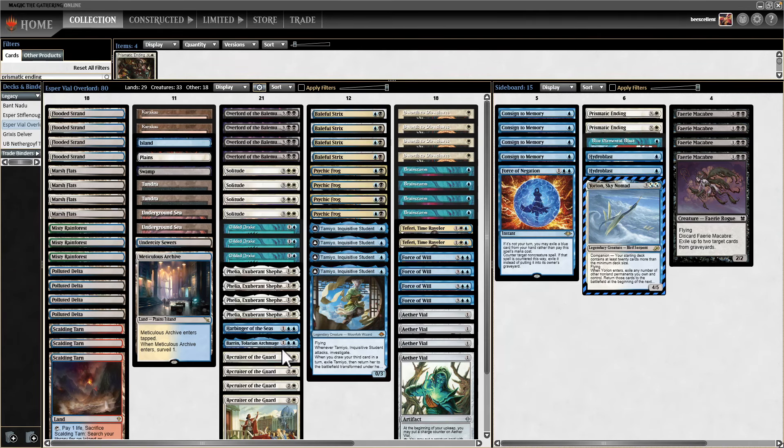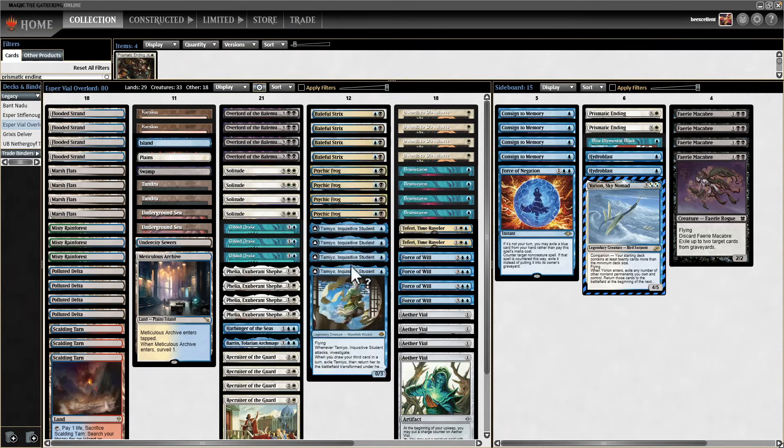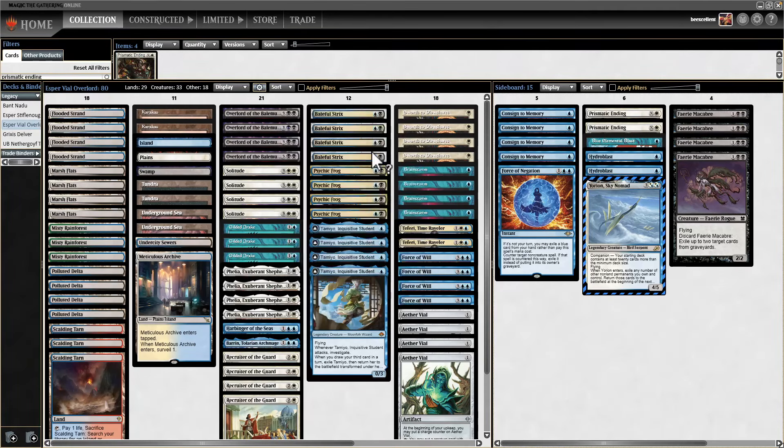This deck plays faster than old Esper Vial decks because it's less focused on value and more on solid good cards and beatdown. We have 33 creatures — tons of creatures. We've got great all-around cards: four Psychic Frog, four Tamio, four Baleful Strix. Now that people are playing Orcish Bowmasters less, Baleful Strix is quite good against Eldrazi and opposing Psychic Frog decks.